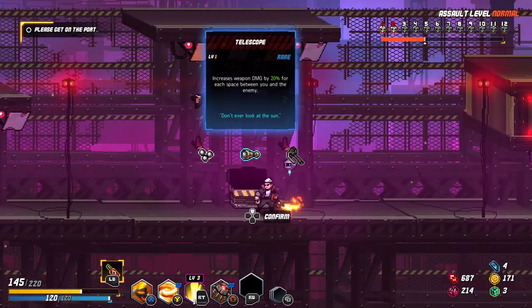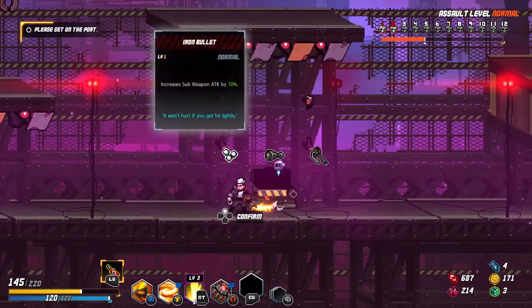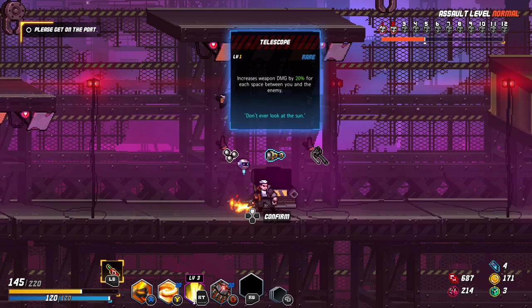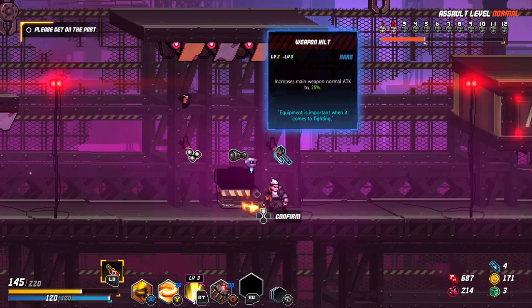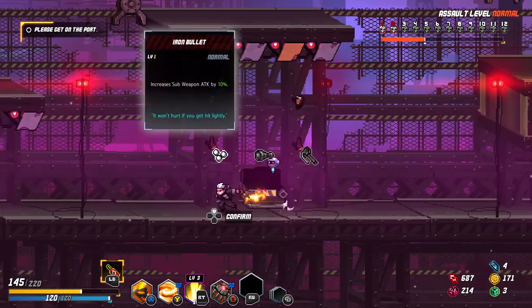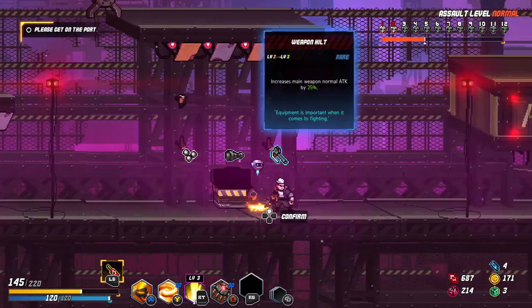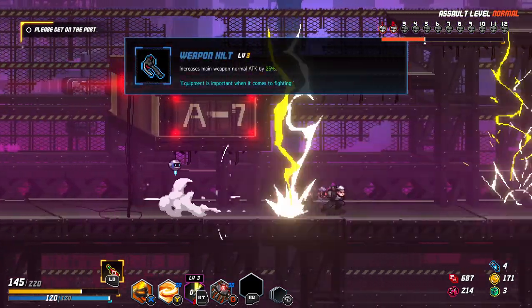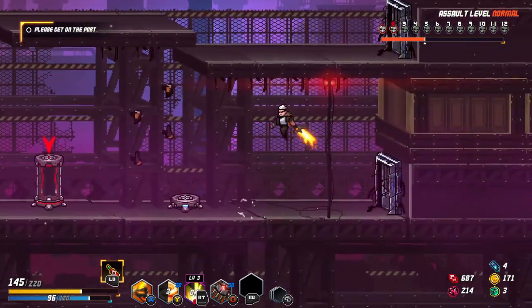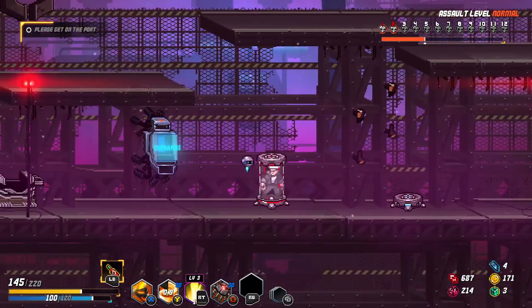If I take that stun reduction 7 times, I can have it every 1 second. Subweapon attack 10%, weapon damage 10% for each space, main weapon 5% more damage. Let's take 5% more normal damage. I really like this spinny attack. Let's go to the middle point — maybe should not have opened those chests up, but I think they are still value for money.